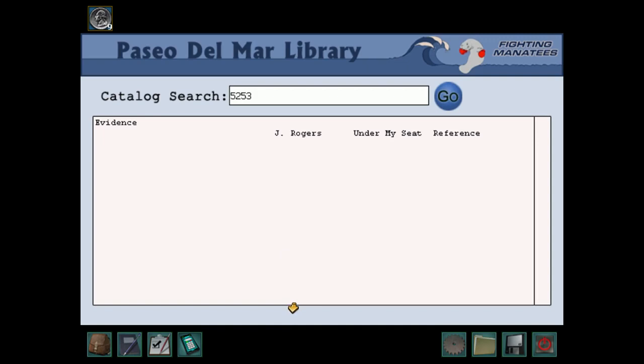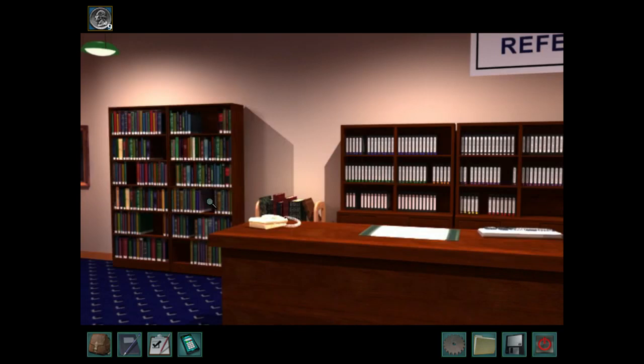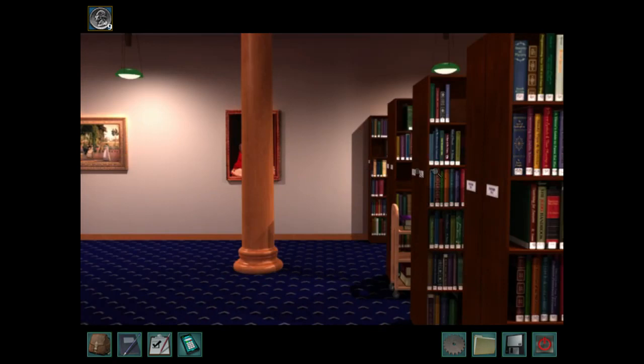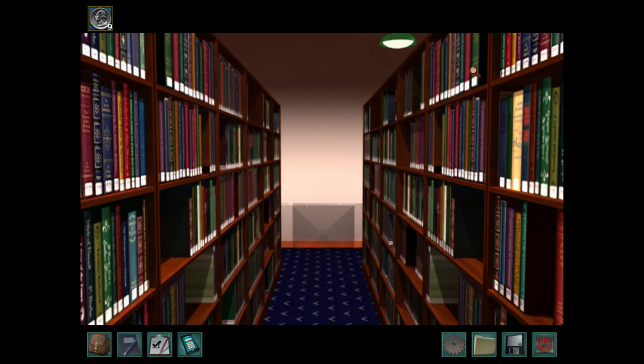The end-game puzzle isn't even that intense. You just have to tell Detective Beach the journal is in the safe and then give him three wrong combinations. We'll cover that in the ending section.